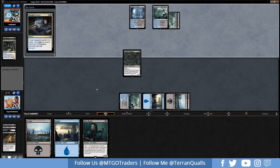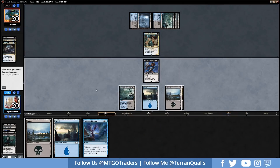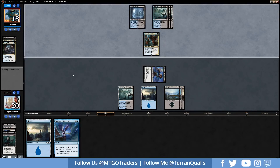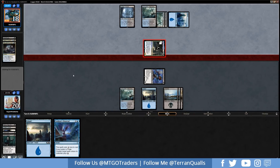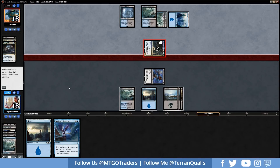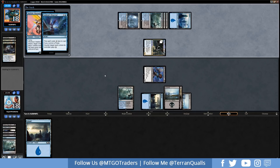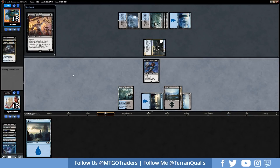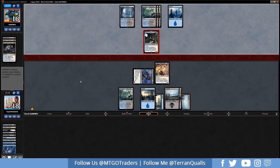Opponent plays Thought Erasure — we put the Poisoner onto the battlefield to protect our hand, and they discard our Ruin Raider. Lazav enters the battlefield. We have Lookout's Dispersal in hand and attack in for 2. Lazav is copying Thief of Sanity, giving it flying so it gets around us anyway. War Kite Marauder is the card they steal with Thief of Sanity — we use Lookout's Dispersal to bounce it back, slowing down their board state. We need to get into a Vraska's Contempt as soon as possible.